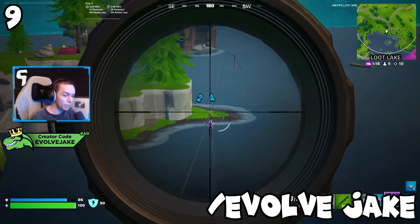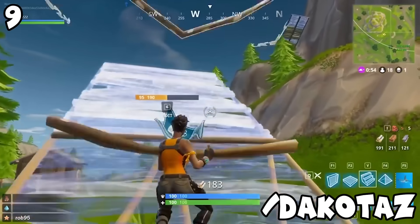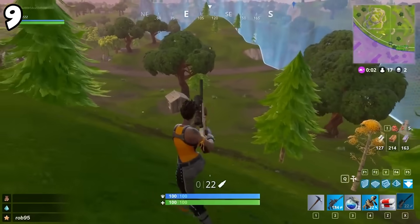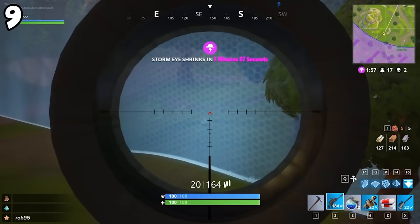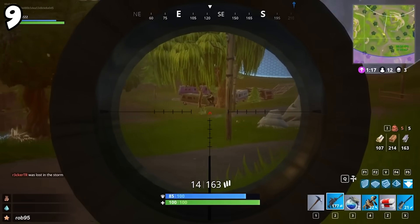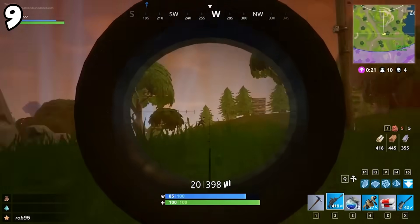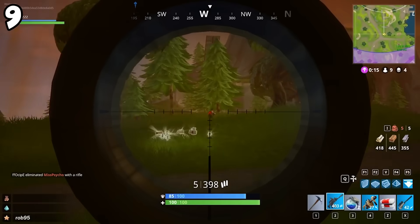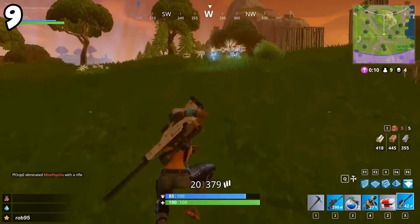Moving on to my number nine spot is going to be the scoped AR. If you guys haven't found this weapon yet, I wouldn't be surprised — it only comes in blue through legendary rarities. I've only used it once and honestly, it's just a little bit disappointing. I was never really a scoped AR fan. It's pretty simple: would you rather have a SCAR or a scoped AR? I think everybody can agree we'd rather have a SCAR. I really don't see a spot in the game for the scoped AR right now, though if you have good aim and this map is quite open, you can have some success with it.